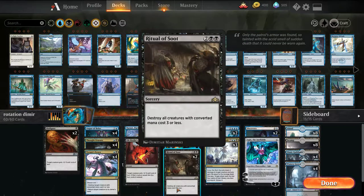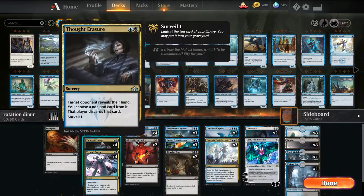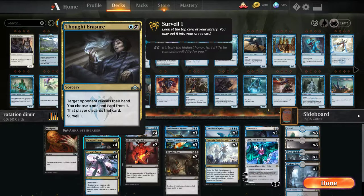We have Ritual of Soot as a sweeper — gets rid of three mana or less — and then Enter the God-Eternals, which deals four damage and a whole bunch of other stuff including mill, get a creature, gain some life. We have the disruption of Thought Erasure, which is a staple of any blue-black deck. If you play against Esper a lot, you know they always have it on turn two.